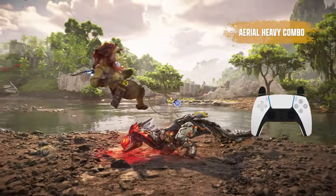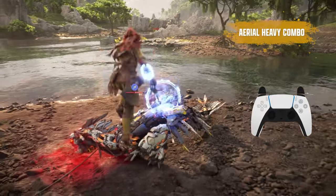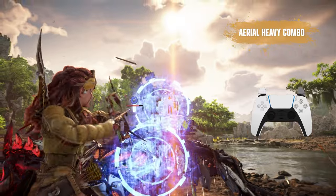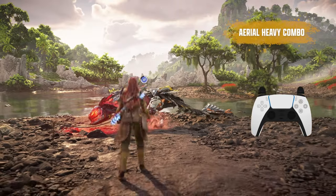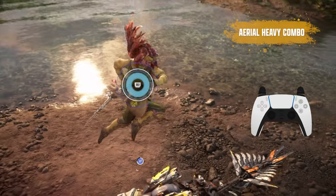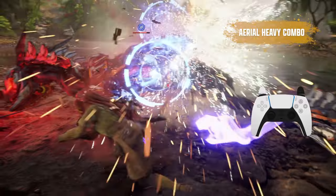This is one of the first combos I'd recommend learning, and it's pretty easy to pull off. Simply press the Heavy Melee Attack input shortly after Aloy jumps back from her Grapplestrike, and she'll cancel all that backward momentum before landing the Heavy Attack and attaching the Resonator. Both Resonators can then be quickly triggered with a couple shots from a Warrior Bow.